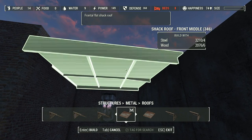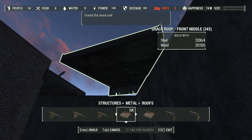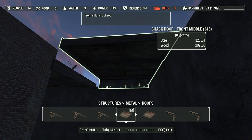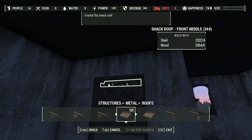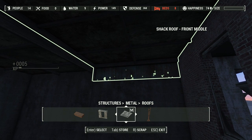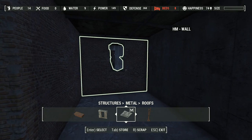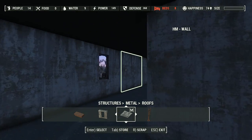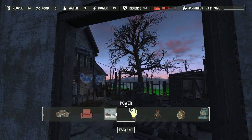A frontal shack roof — there we go, I like this rooftop. Nice and bare bones. Let's scoot it that way just a tiny bit. It is getting dark overall, so it's time to get some power running. I do have game time unpaused for this build episode because I want to start looking at how things look with electricity and nighttime.